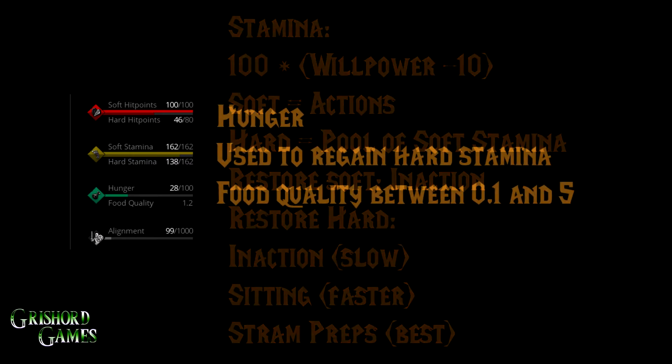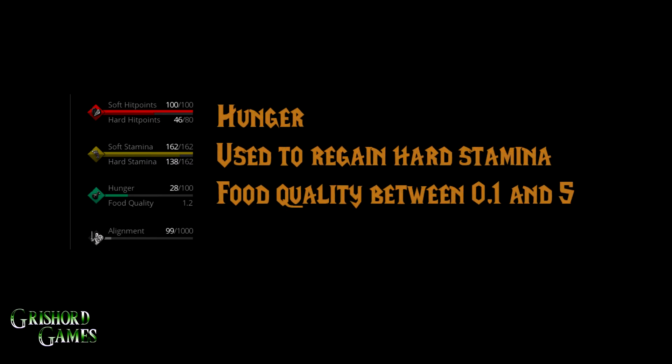Your hunger is used to regen your hard stamina — one hunger equals one hard stamina, which equals one soft stamina bar. Your food quality is going to be between 0.1 and 5, where 5 is a 5x food multiplier and is the absolute best, requiring tier 5 food. Most people are usually around 2 or 3; with good tier 4 food you'll probably get up to around 4 to 4.5. You can't make hunger higher than 100, but if it hits 0 your hard stamina will start to drain — though it takes a really long time to get there, we're talking hours.